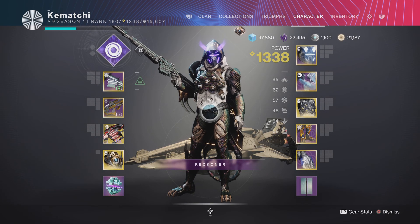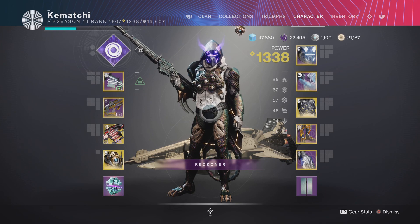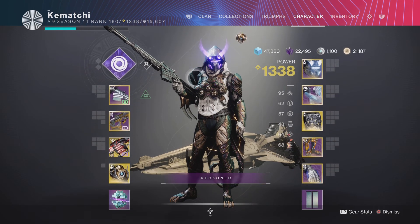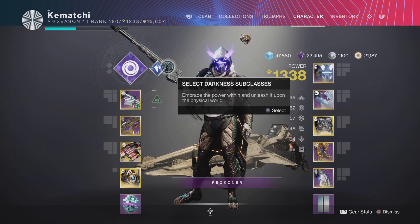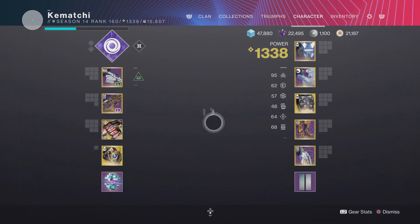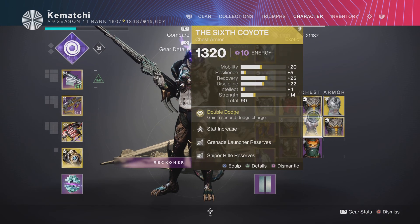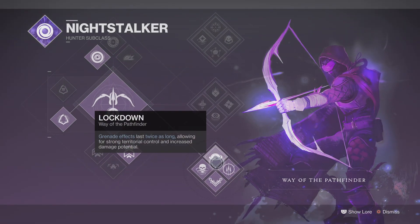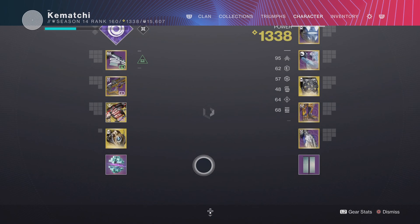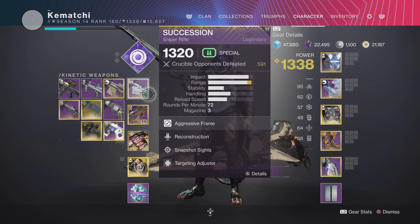I've done one build for each class, but obviously if you run two Titans and one Hunter, it's up to you. I'll run through one build on each character to give you an idea. Starting with the Hunter — a few people have used Stasis before, but we found that Bottom Tree Hunter on the Void is probably the best, with the Omni-Oculus, or if you haven't got it, the Sixth Coyote. This is because you can make your teammates invisible, which is essential for that middle plate area where you've got to survive for about three or four minutes with lots of adds coming at you.